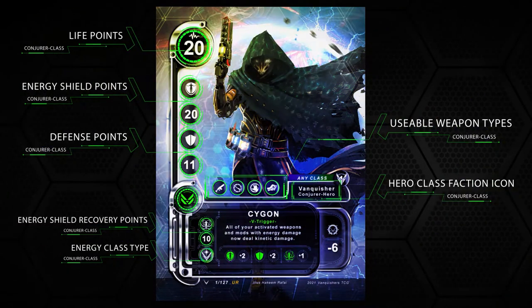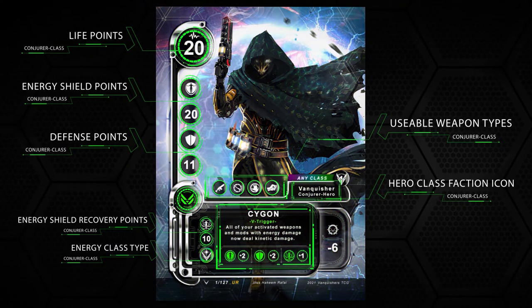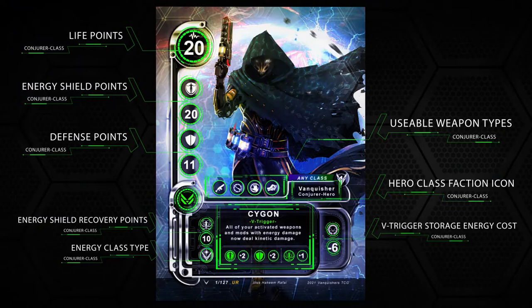This is the V-Trigger icon. Once you V-Trigger, you can unleash your unique ability along with a permanent stat increase at a V-Trigger storage energy cost.